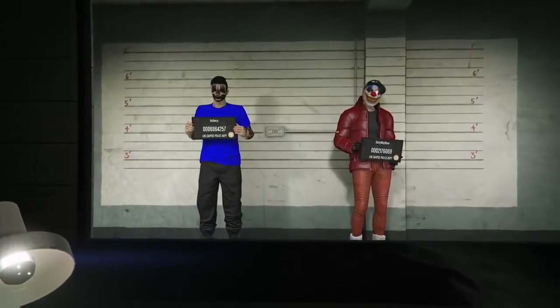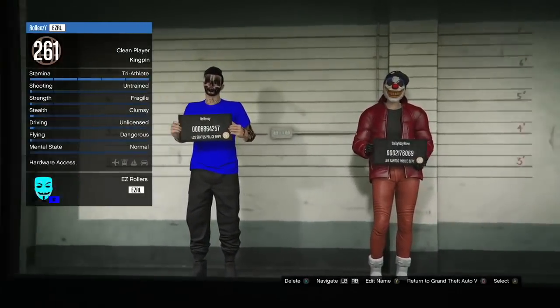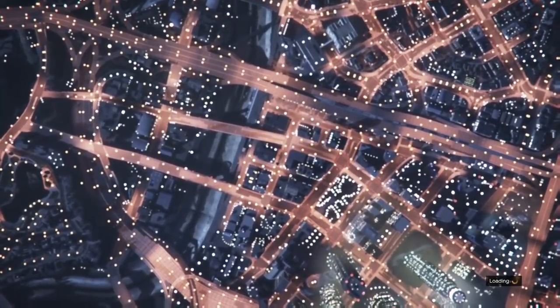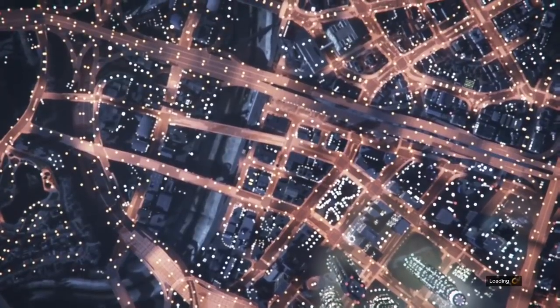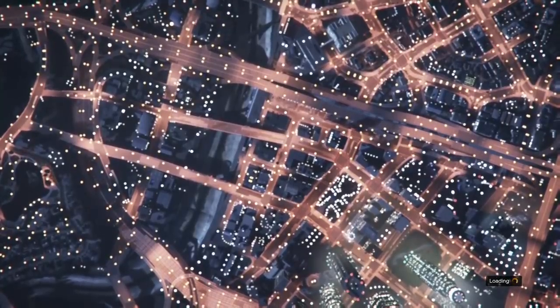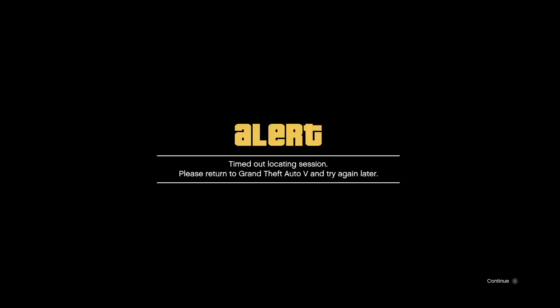Now that we're at the character selection menu, go ahead and select your male character. This is the character we want the outfits to transfer from — you need to transfer your outfits from the male over to the female. Once you time out, which should be very soon, accept it and wait for the clouds to unfreeze. When the clouds unfreeze, Xbox close your app, PlayStation close your app as well. But Xbox, you have to delete your save game data from the console.